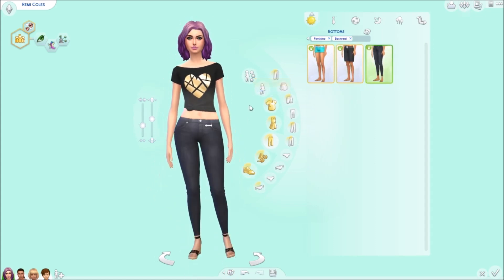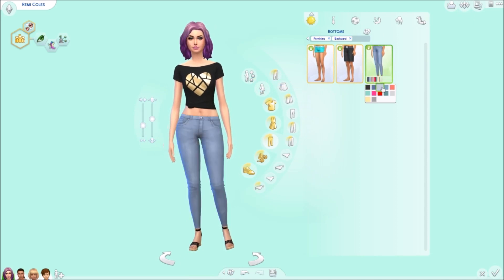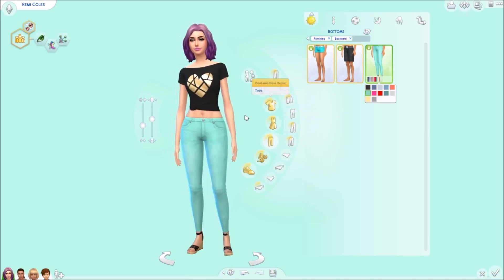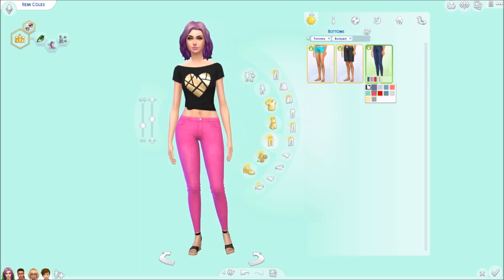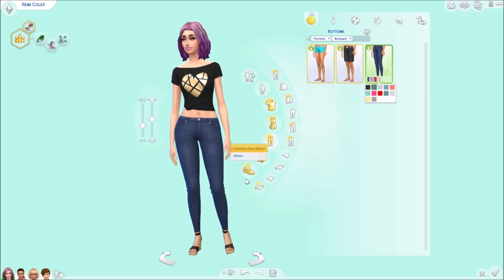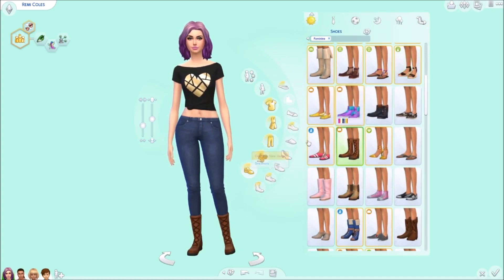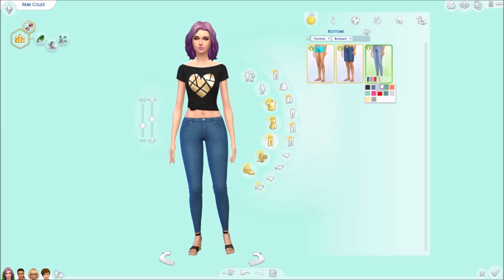Then we get these ones for guys and girls. And then we get these pants which are everyone's favorite — they really resemble custom content. These are our first pair of actual skinny jeans that are tight all the way down. When you wear them with boots, they completely tuck in, which is really cool.